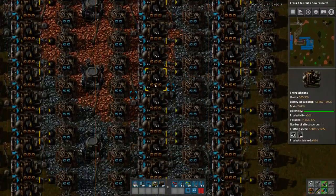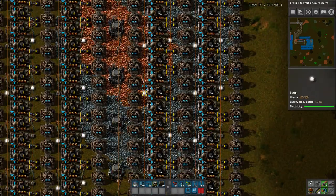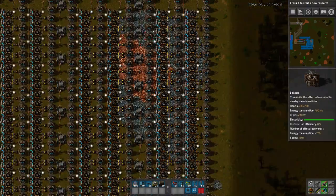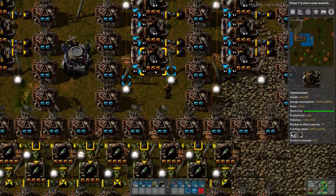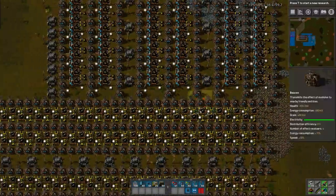The final two columns are for making solid fuel from petroleum gas, and again fully beaconed — eight beacons per chemical plant, just because they're smaller so you can't fit more beacons if you want a nice row-based pattern like this. Again, productivity modules in the machines for increased output.